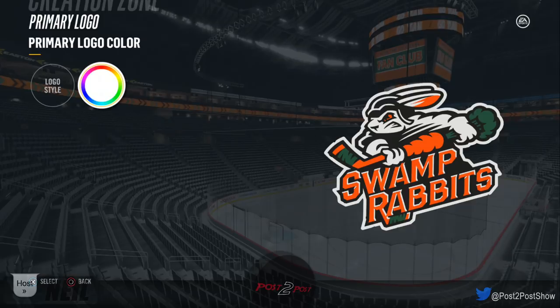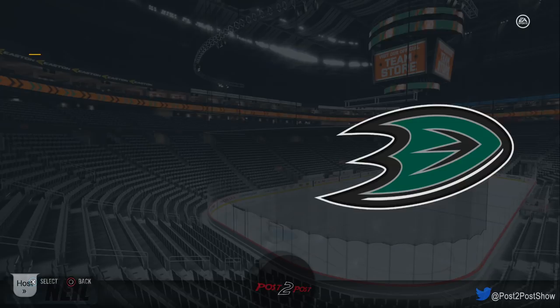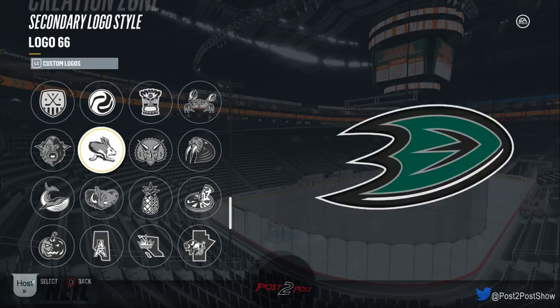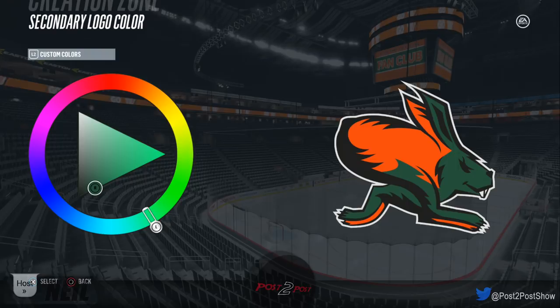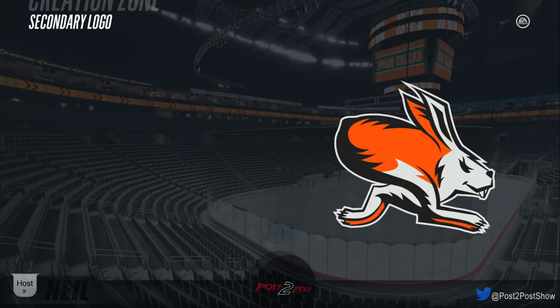That brings us to a secondary logo. Are there any custom logos that would match a rabbit? Oh — it's a rabbit! Or is that a hare? Who knows. We'll apply the team colors — that looks ridiculous. Let's make it white instead. That looks better. I like that. Looks ridiculous — that's the point.